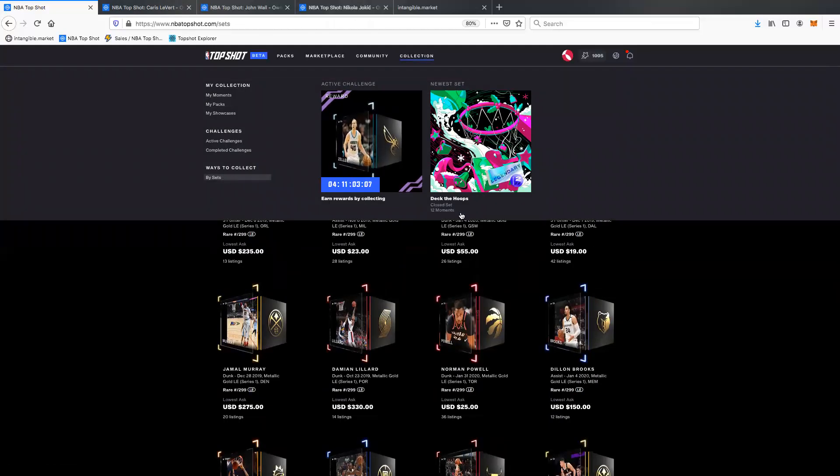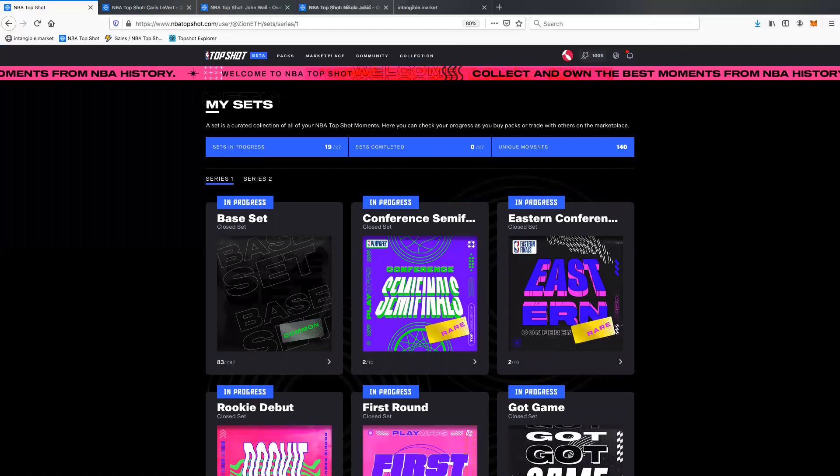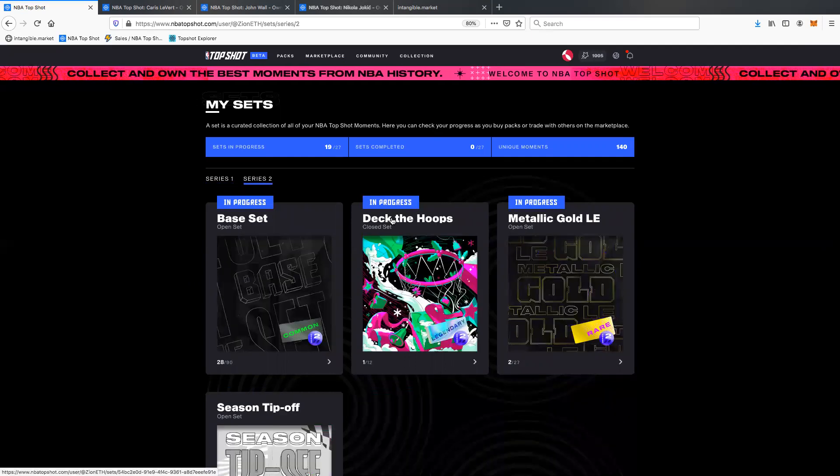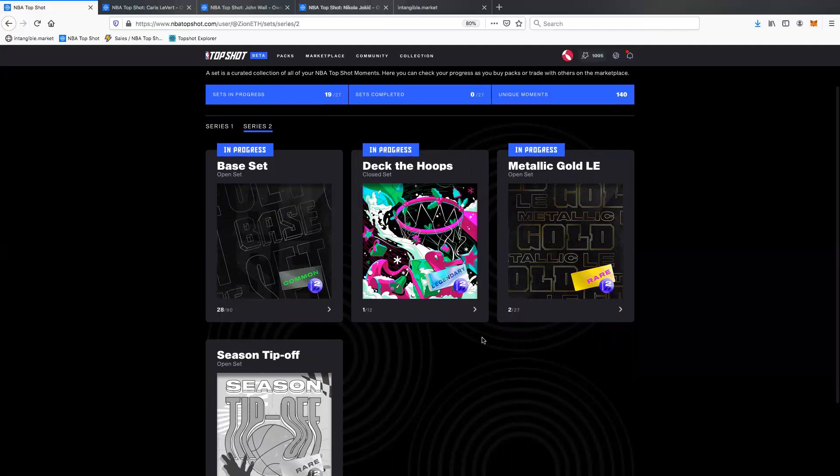Probably your biggest question is: what is the difference between the sets? The sets are just the themes put out by Top Shot. In Series 2 there have been a few different ones, and in Series 1 there were quite a few. Series 1 is pretty much reflective of the first NBA season done for Top Shot, which was the 2019-2020 pandemic-interrupted season. Series 2 is everything that has come out this current season — the 2021 season that started just before Christmas. Many collectors hold Series 1 as way more valuable, and every single moment in Series 1 has been retired, meaning none of these are ever coming out in packs again. Series 2 will grow — there will be many more sets as this season goes on.